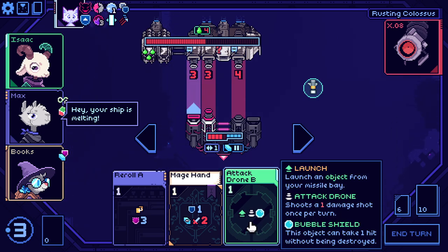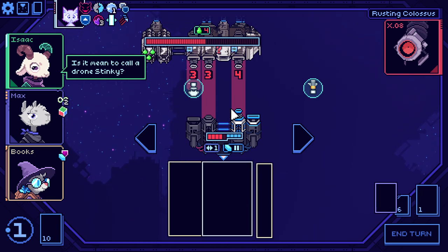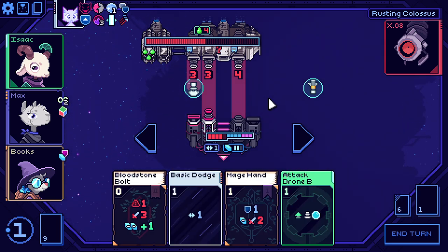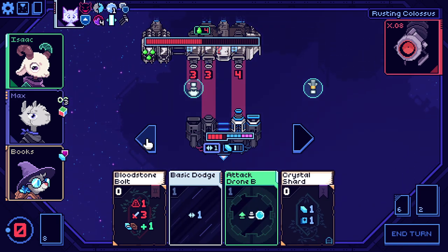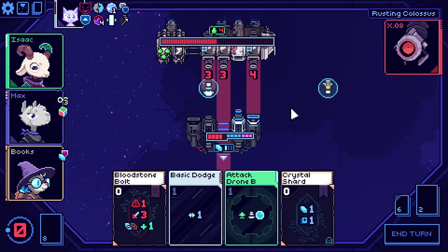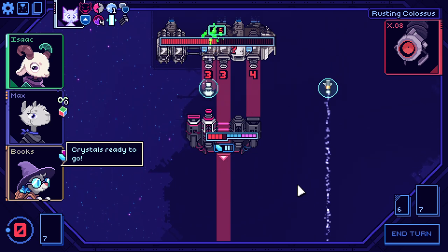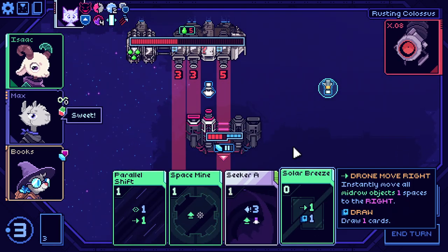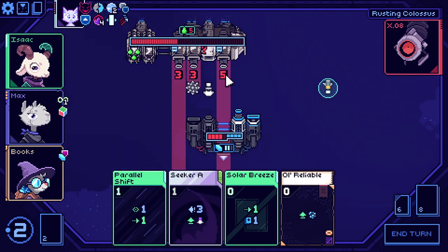We can block a three. This blocks a lot of the incoming damage, honestly. I think I need to do this. I think that was my last evade, but it was too good not to do. So here we're fine — we're taking no damage thanks to this wonderful gap.